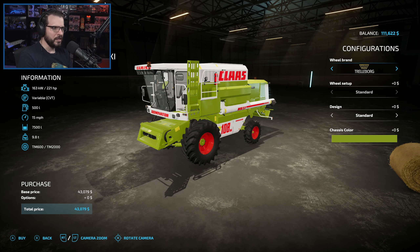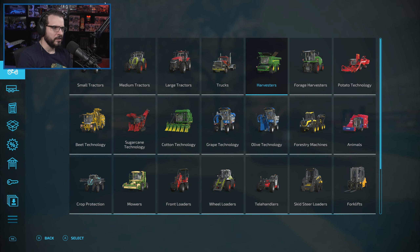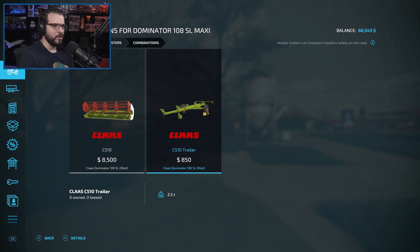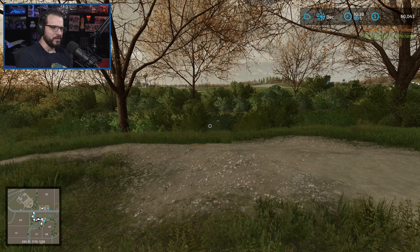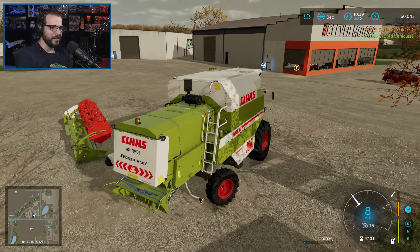So if we come over here we can customize it. Apparently we can change the design. I am going to change the chassis color to make a little bit more contrast. But other than that, we're going to buy it, and then we want to go grab the header for that. Just to make sure I get the right header, I'll come in here and go to the combinations. I might actually get a header trailer just so it would let us drive it on the road more easily. There we go, we got us a new harvester. Look how beat up this thing is - I actually love that it's so beat up looking.